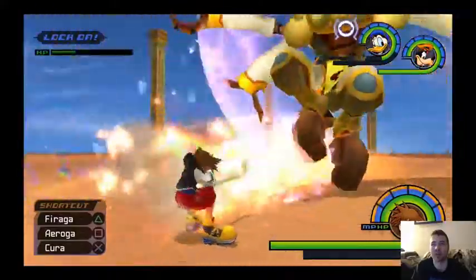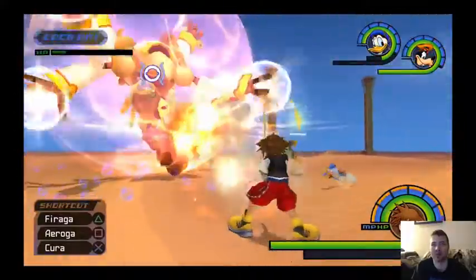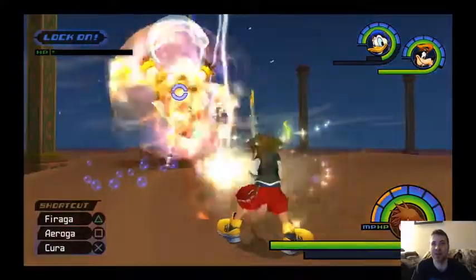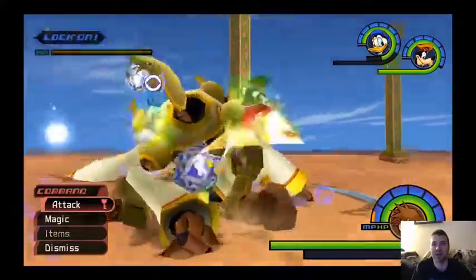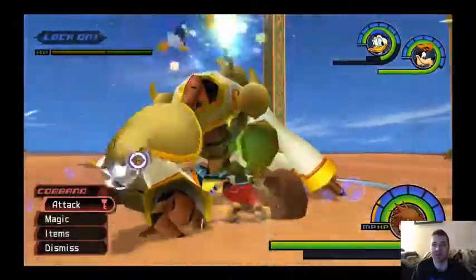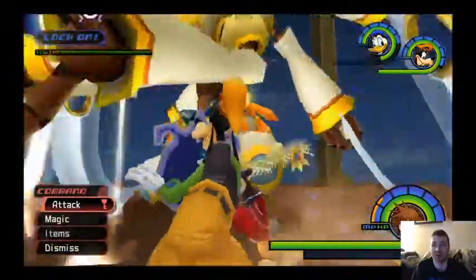We need to break down that shield. It's always good to have a ton of MP for this part of the fight. Any time the shield attacks melee-wise, you will get him to drop some MP, which is nice — that's what you're going to want to do.